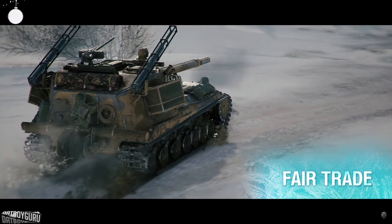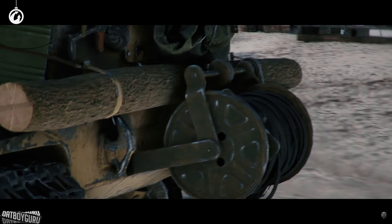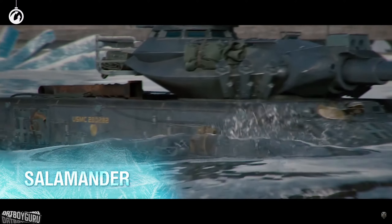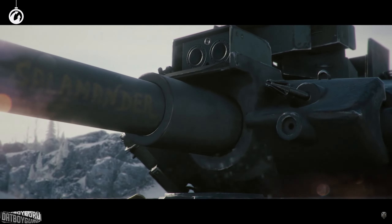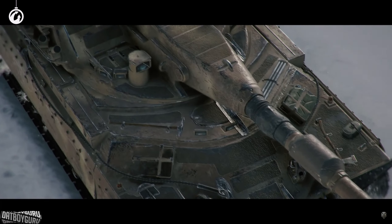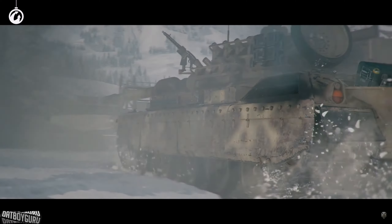The VZ 55 skin looks good and doesn't look overpowered. The Object 268 V4 skin appears to have some rocket or mortar launchers — not too sure, but it doesn't look too overpowering. Next is the Sheridan skin called the Salamander, which looks like it's themed around water, river crossing, or a landing craft. The Renault Chiron skin called the Fortuna has a spacey, futuristic look.